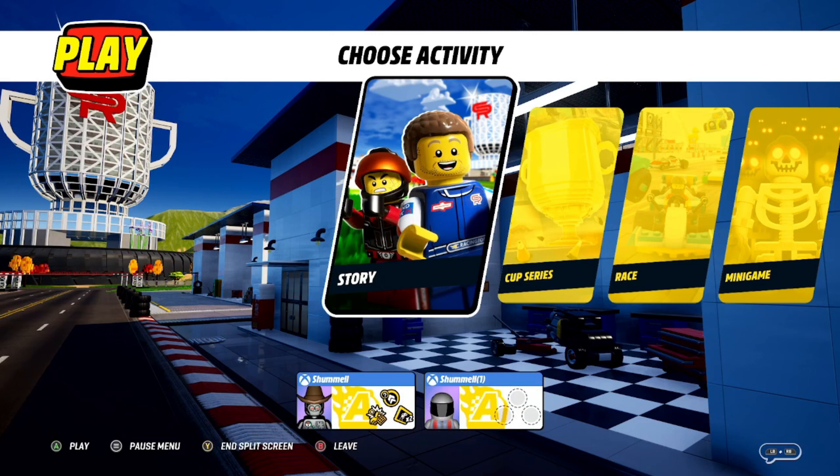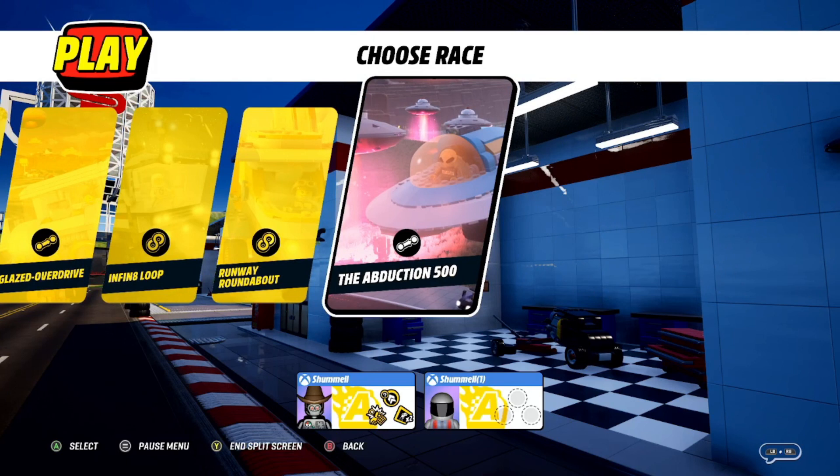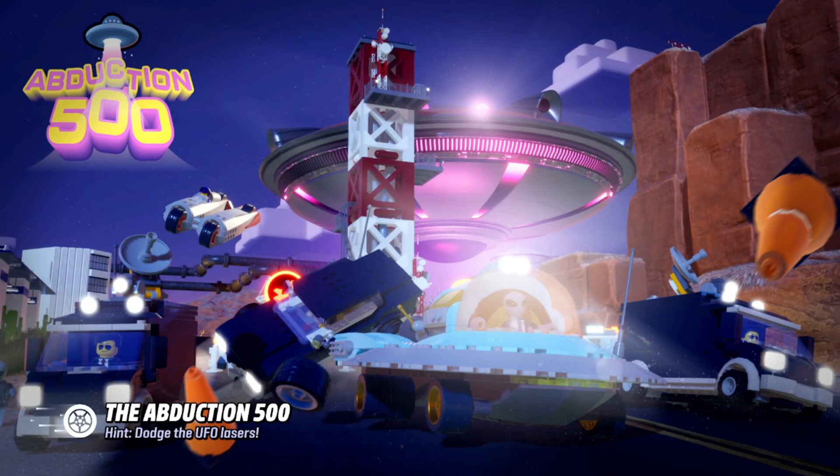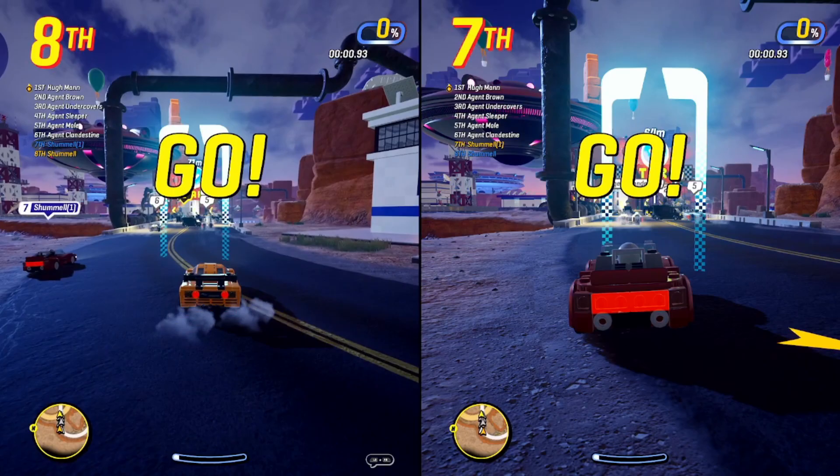The best race to do this on is going to be under Race, go to Big Butte County, and then go to the Abduction 500. The reason this is the best one is because the computer will drive away — it is not a loop race, it's just a straightaway — so we don't have to worry about the computer running around, and there is also a missile right at the start of the race.